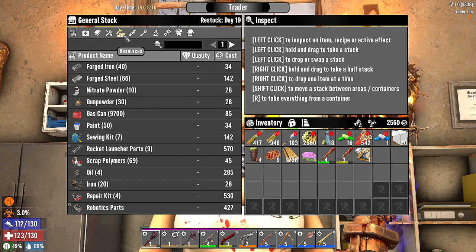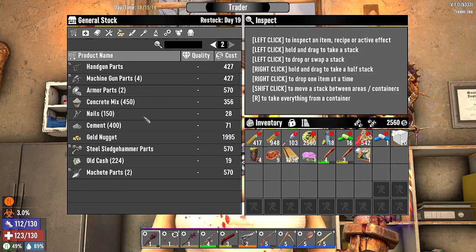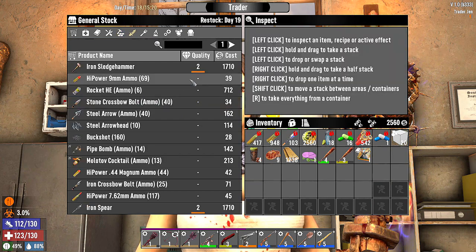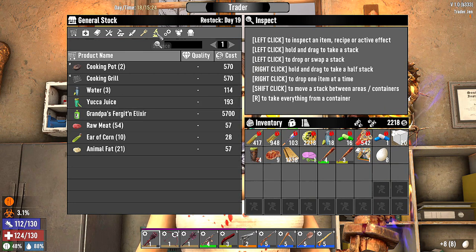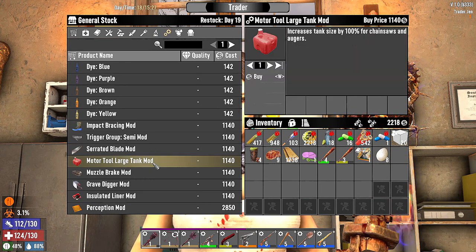Shotgun Weekly — maybe. We're gonna have to start getting into wiring. So much gas, yikes. Let's get concrete mix — there goes all our money. I'm gonna take all these eggs so we can make bacon and eggs. Dart traps, tripwires, bicycle, grave digger mod, large tool — oh no, that's for augers and chainsaws.